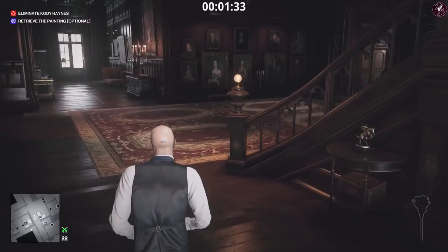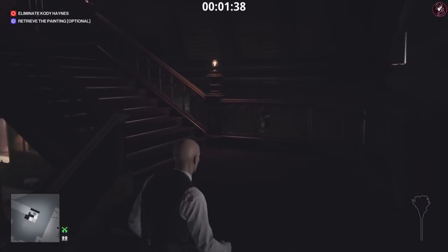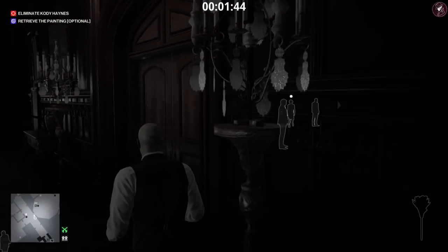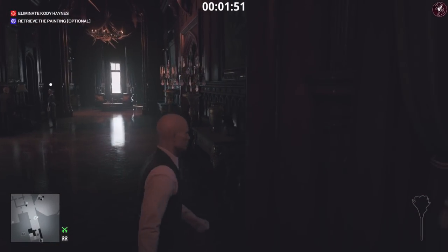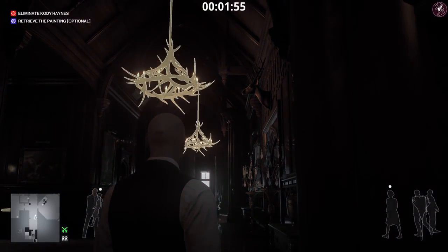Once we've got this pretty powerful disguise, we're going to head upstairs. There's a housekeeper up here and the main target herself — she's going to come out and potentially spot you. What we're going to do is hide out in the corridor because we don't want her to detect us, just chill out in the corridor for a bit and wait for her to go past. She's going to go into the room opposite.